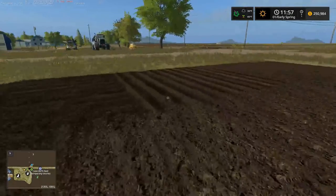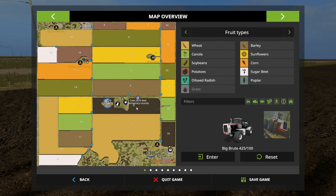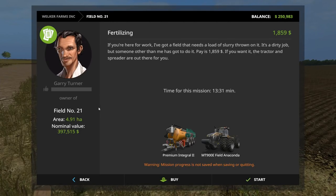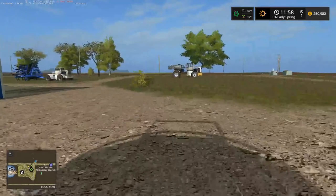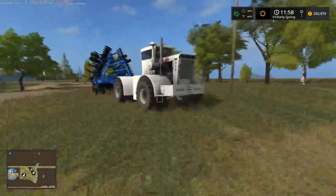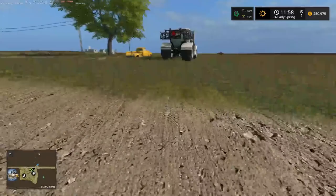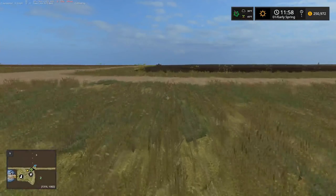This is a fairly good sized field. Let's see - field three is 4.9 hectares, so this is probably like four hectares. Which reminds me - why are my units in hectares? It's supposed to be in acres. I should be running the unit convert mod so I have stuff in acres and bushels, not liters and hectares. I'm going to go check that - why is that not working?